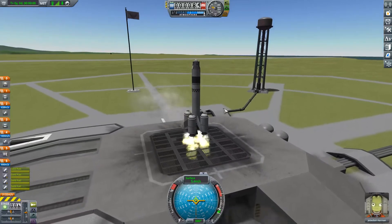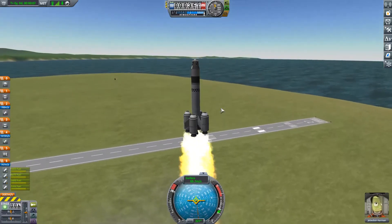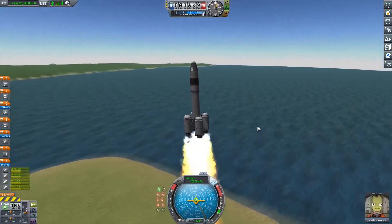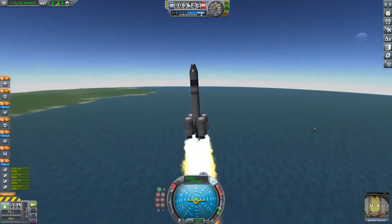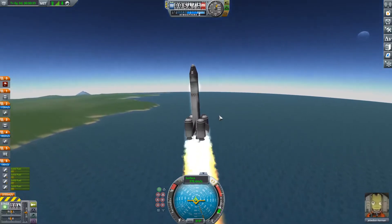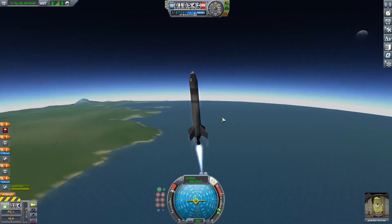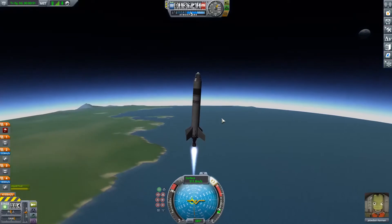We'll press spacebar and we're off. Everything looks good so far. We're about to kill the first stage and ignite that center engine. We just hit 10,000 meters, so we'll start turning slowly towards 90 degrees for the gravity turn.